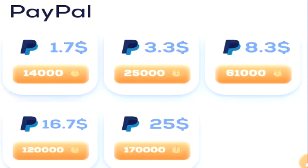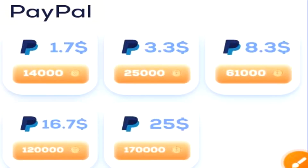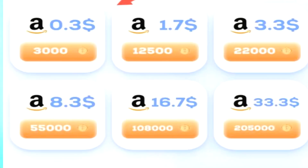At the top of the screen there are various different PayPal withdrawal options available. The minimum PayPal cash out is $1.70 for 14,000 of the coins, and that goes all the way up to $25 for 170,000 of the coins. Below that you'll find the Amazon area, where the minimum is only 3,000 of the coins for 30 cents worth of cash.